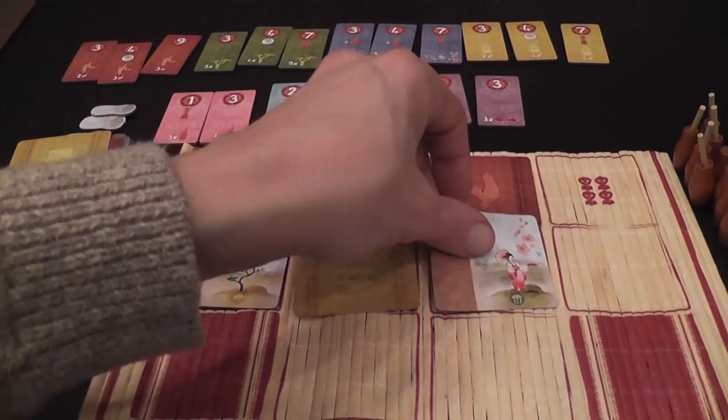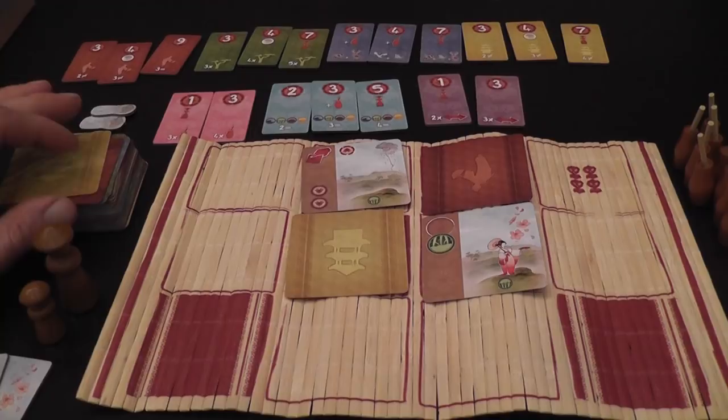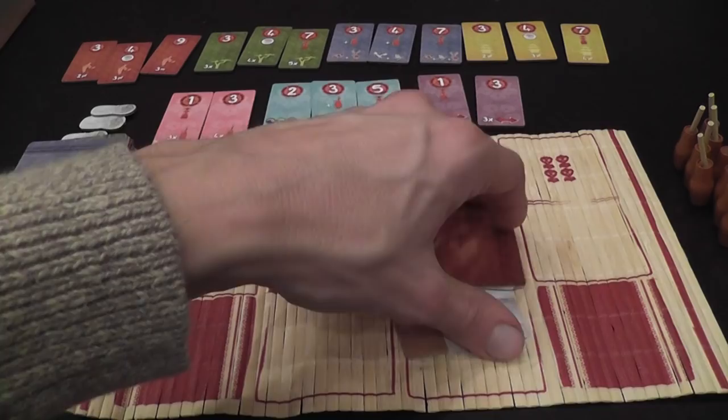Suppose that this time somebody decides to take cards — they decide to take this column, then they will place them in their studio. The other players can continue — they can pass or they can take. If they both pass again, we replenish only the columns that are still available. When we fill up a whole column, players will have to take the cards. So now the first player decides to take this set, and another player decides to take this set.